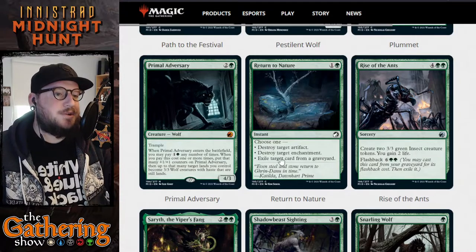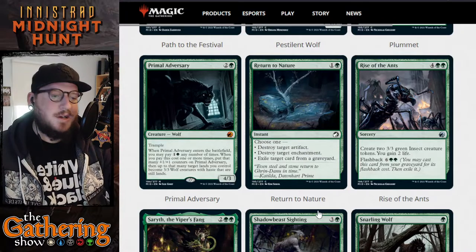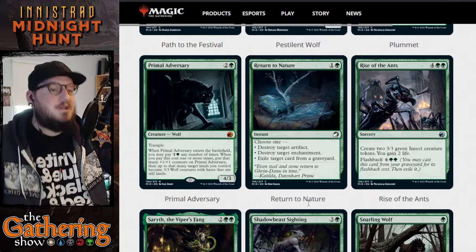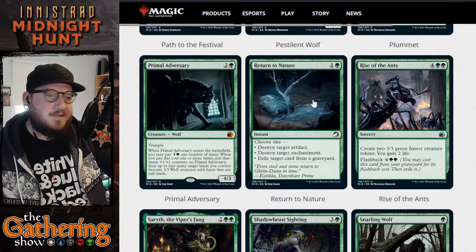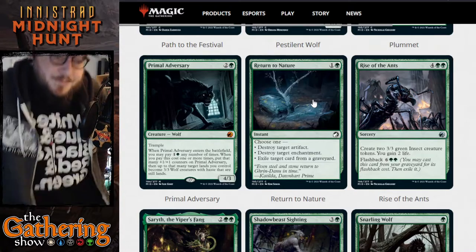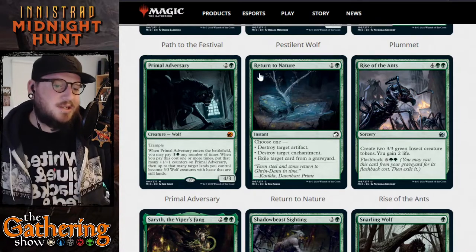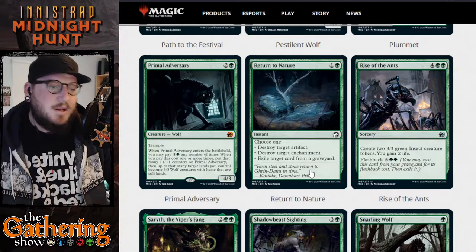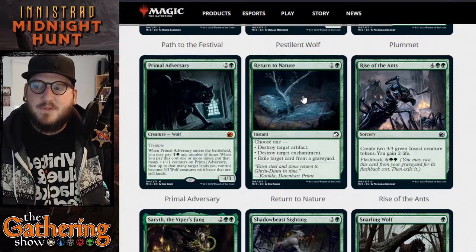The next green card is Return to Nature — for one and a green it's an instant. Choose one: destroy target artifact, destroy target enchantment, or exile target card from a graveyard. This is a very common type of card in green decks and this one's going to get a ton of use — two mana to destroy an artifact or an enchantment or exile something from a graveyard.